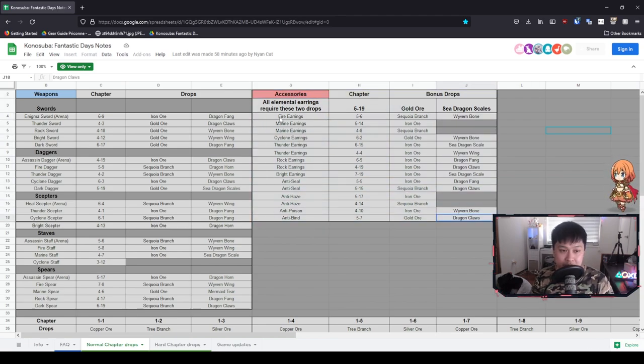Here is the accessories table. All elemental earrings require these two drops - no matter which earrings you're making, they always use gold ore and sea dragon scales. To get the gold ore and sea dragon scales, which makes up two of the three materials for your earrings, we're going to be farming a lot of 5-19. On the other hand, we also need the recipes. The fire earrings recipes drop from 5-6. So at 5-6, you're getting the fire earring recipe, but you're also getting the branch and the wyvern bone. Remember that wyvern bone actually contributes to our fire staff down here - so farming 5-6 means you're double farming: getting the fire earrings recipe and also the wyvern bone for your fire staff.